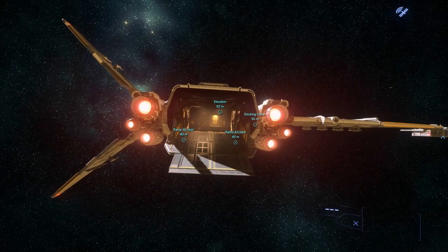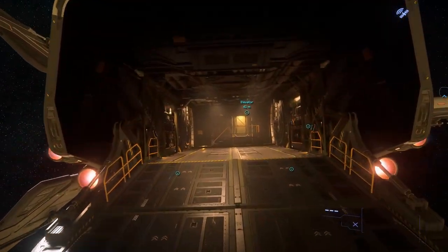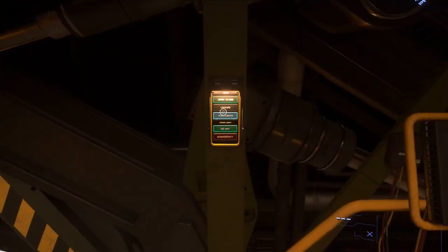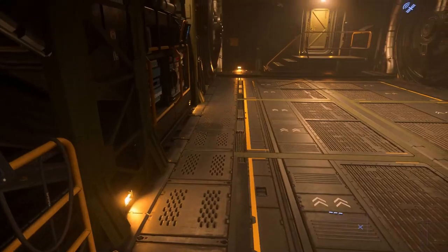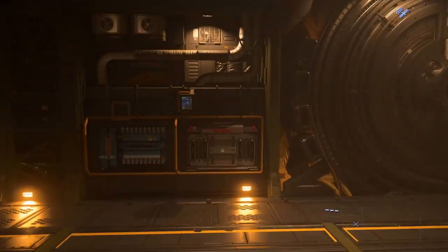Starting off at the back of the ship, we see this massive back ramp, ready to carry your vehicles into the cargo bay. There's a button panel on either side of the door that has the controls to open and close the door, lock it, turn on and off the lights in the cargo hold, and also the flood lights that sit underneath the ship.